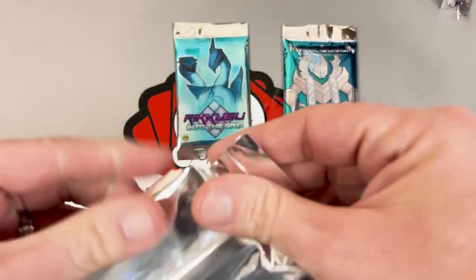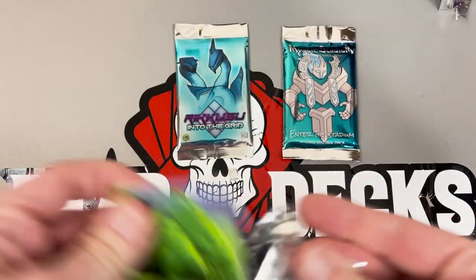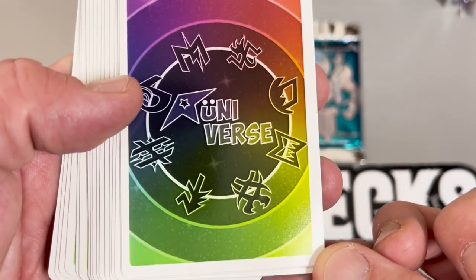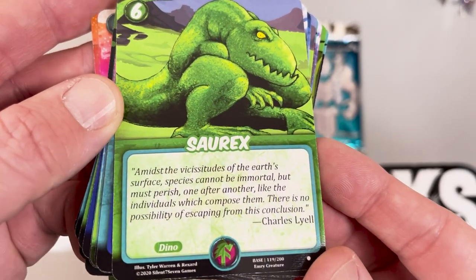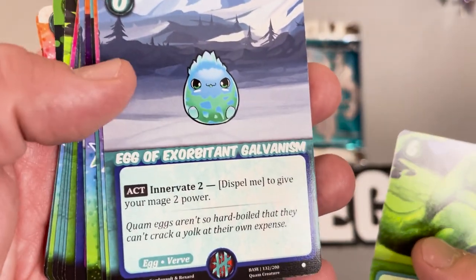We're doing Game Crafter — this is indie homebrew stuff. You can go back and watch all the other ones to get an idea of what we're doing. This is Runiverse. What I recall, this is a pretty professionally made and sharp one. Nice card bag. Very professional looking.